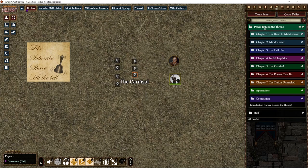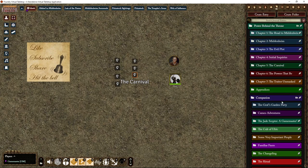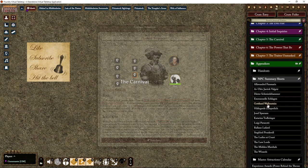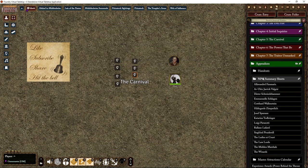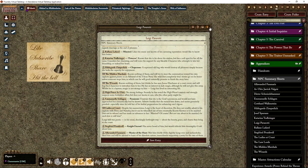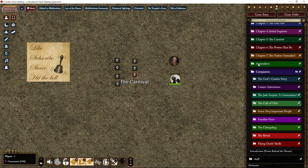Of course all the journal notes are nicely arranged into the chapters. The companion also has information about the Jade Scepter, the Cult of Ulric, and the key people. In this chapter of the campaign you need to keep track of who's who, where they are, and what they're doing. It's arranged very well — per NPC you get who they are, where they are, who knows them, and their whereabouts. Easy to track.